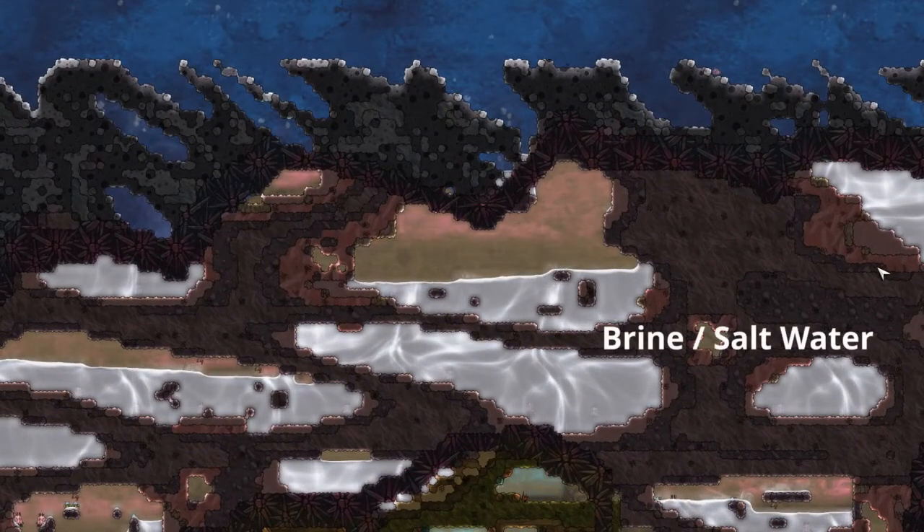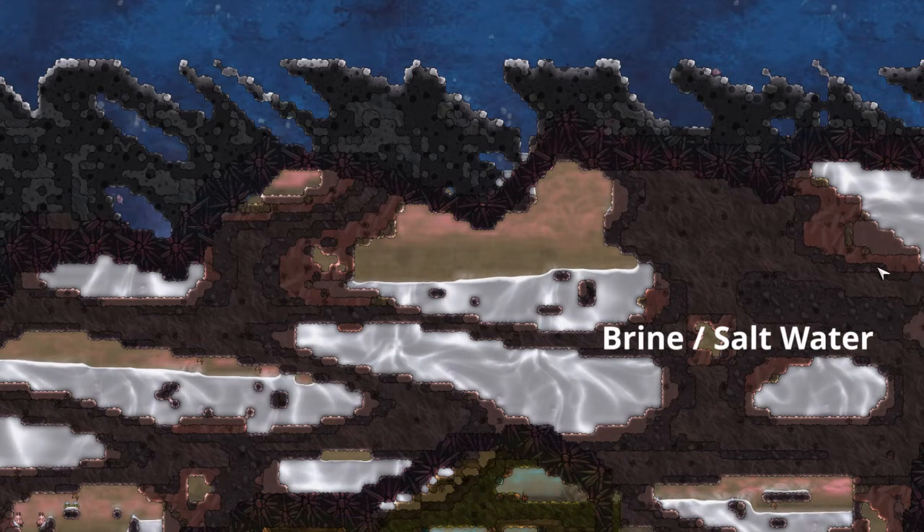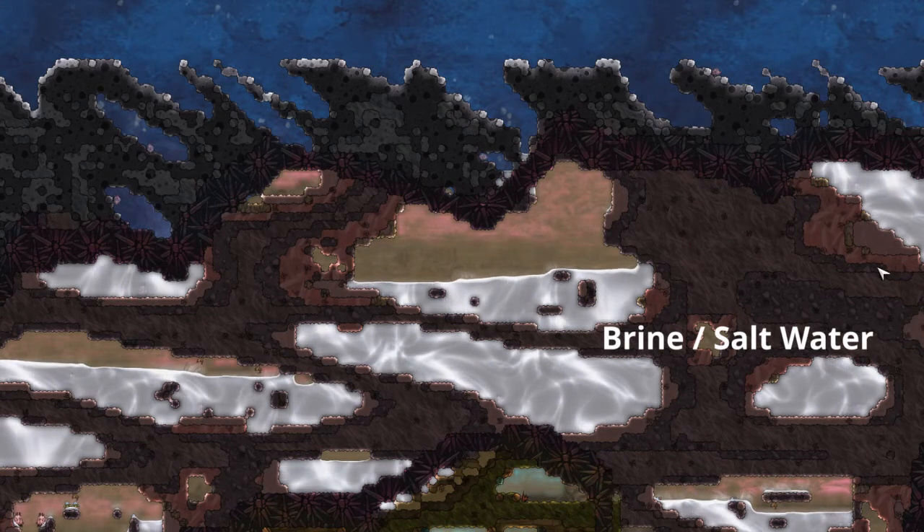Subsurface oceans will spawn a saltwater ocean between space and the top of your world. The subsurface ocean is a salt biome and will have a large amount of pokeshells, saltwater, and water roots.